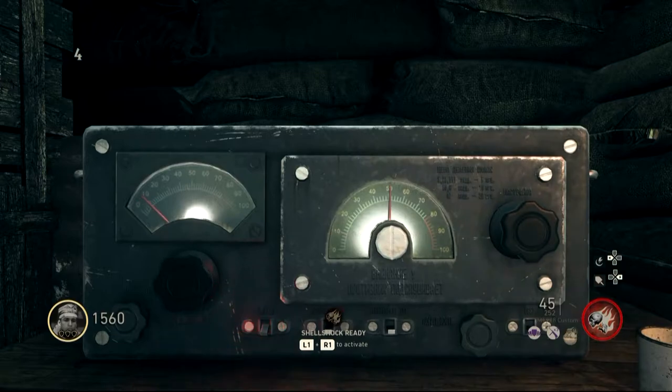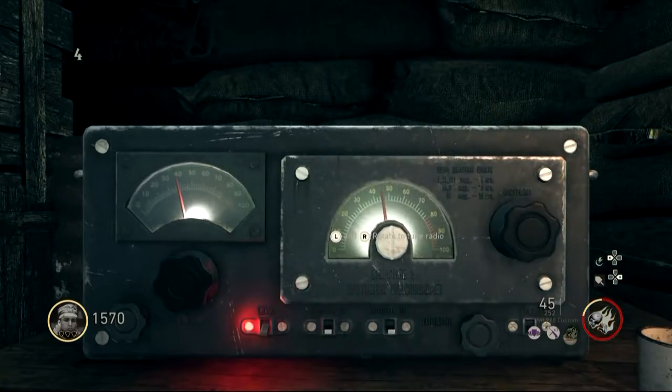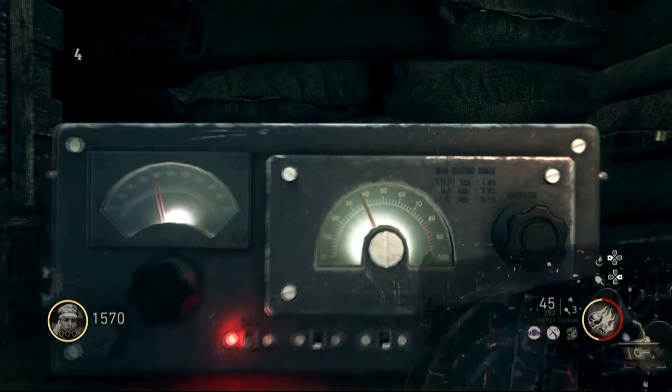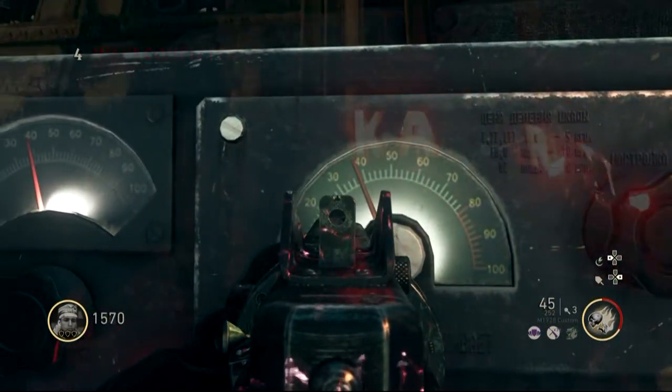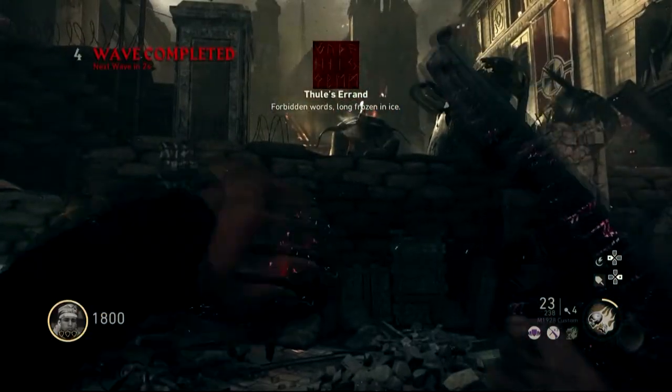I struggled a little bit finding where 39 was exactly because it only shows every 10 numbers. So once you find the edge of 40, right around where 39 would be, leave it for about 30 seconds to a minute and you will get a prompt on screen that says 'ancient text frozen in time.'